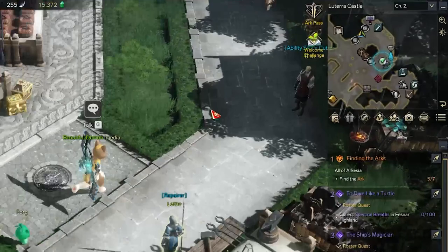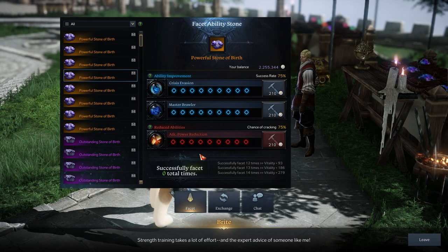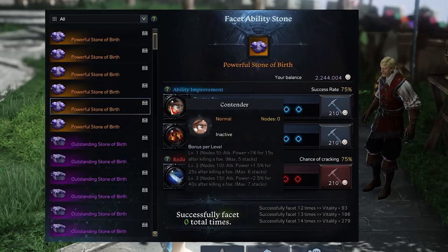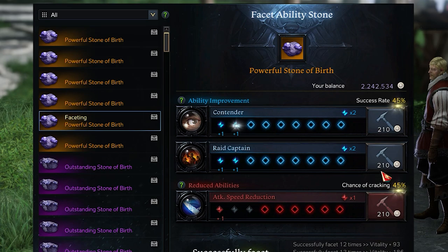If you bring an ability stone to the stonecutter in any major city — represented by this blue crystal icon on your map — you can see what two engravings and what debuff is automatically bound to that stone. Before you can equip an ability stone, you'll need to facet it with the stonecutter. This whole process seems kind of confusing at first, but it's actually just a game of probability. When you start the faceting, you'll see the current success rate — this indicates the probability that when you click the hammer button, it will successfully fill one of these columns of nodes.